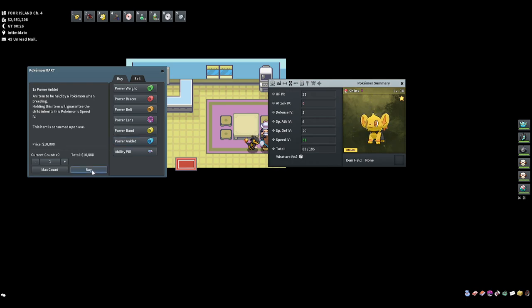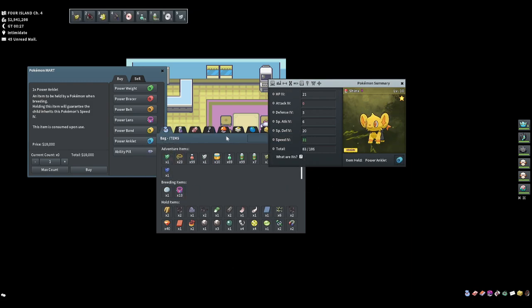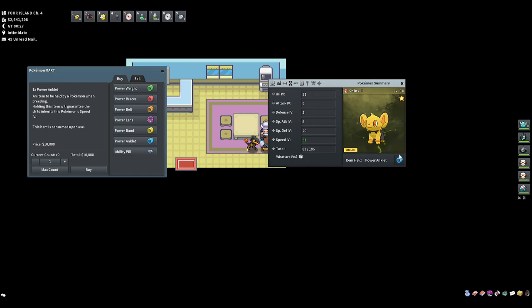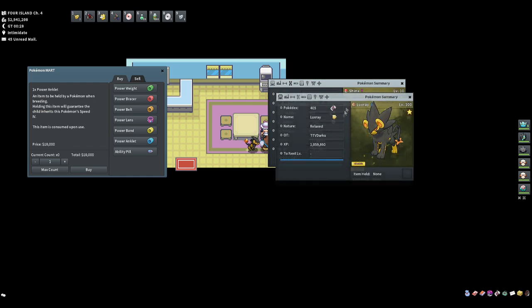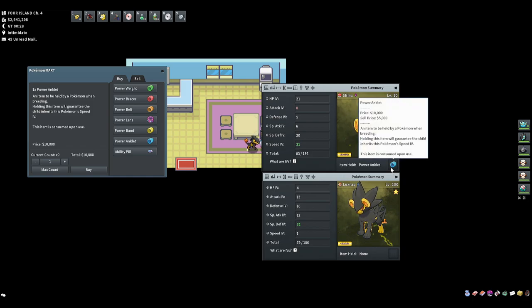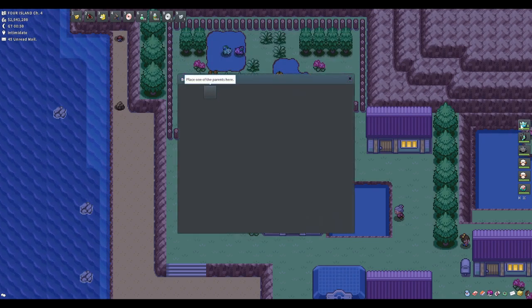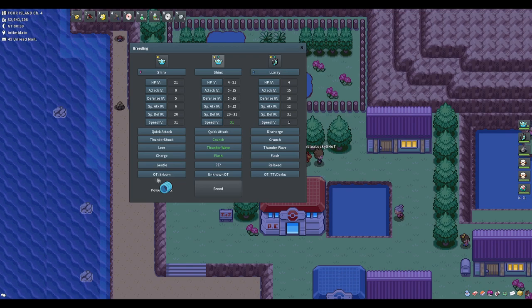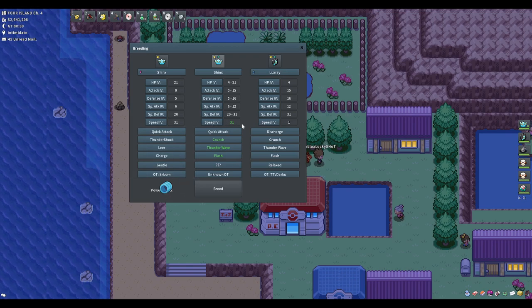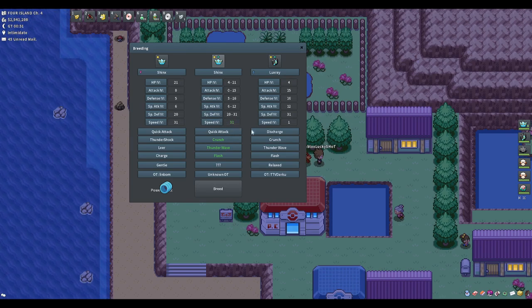I'll buy the Power Anklet, put it on my Shinx, and when breeding, the Shinx disappears as the parent but the anklet guarantees the speed IV carries into the egg. If I put my Luxray and Shinx together and keep the Power Anklet on during breeding, the 31 speed is guaranteed. Speaking to the old man with this setup, you'll notice there's no range on speed — it's a guaranteed 31 because of the anklet. That's how you pass IVs over.